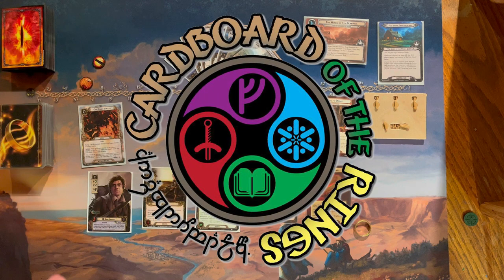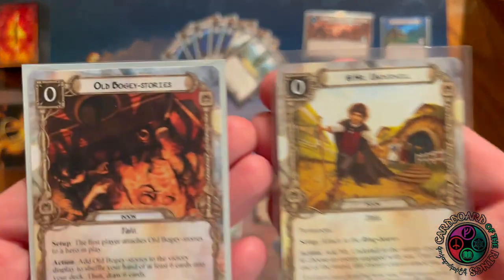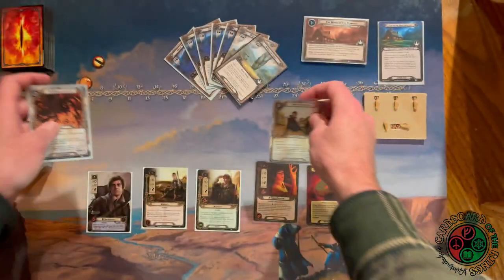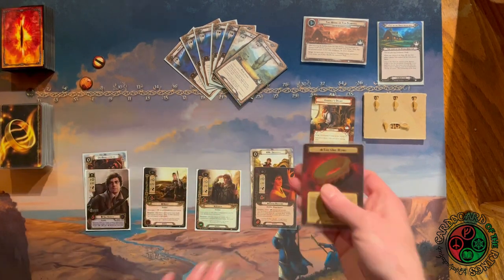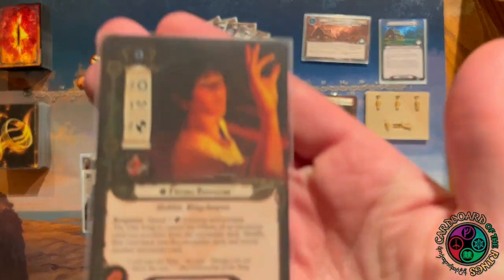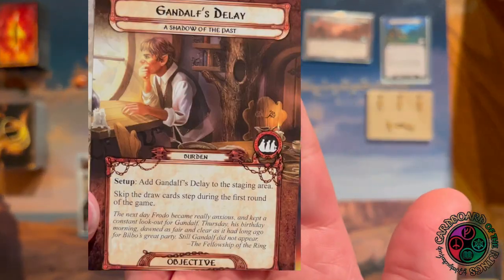Here we go — the second pod that can be used when you play your saga on the Barrow Downs. I have two boons: Old Bogey Stories and Mr. Underhill. Old Bogey Stories lets me shuffle in a hand of at least six cards and draw six. Mr. Underhill stops an enemy engaged with me from attacking for the entire round. Both go into the victory display, so they come back for future scenarios. Sam will be the storyteller, Frodo holds Mr. Underhill and the ring — I can spend one of his resources to cancel an encounter card just revealed. I also have the burden Gandalf's Delay, so on my first turn I won't be drawing a card.